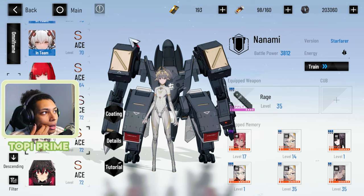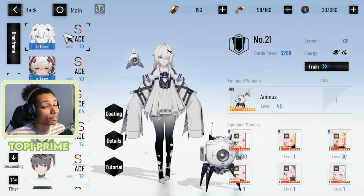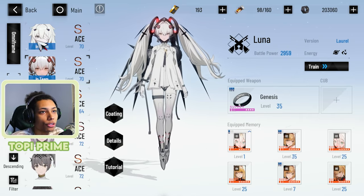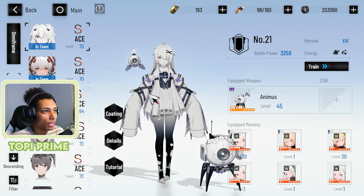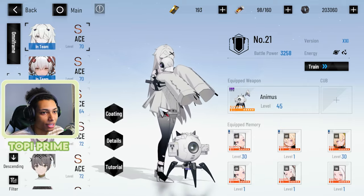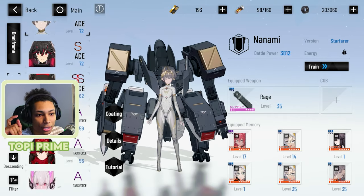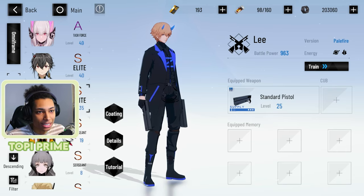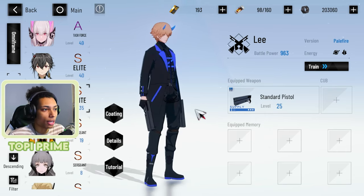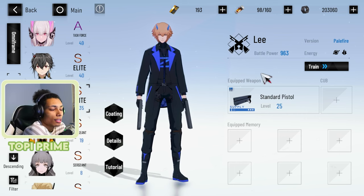So as we can see here we have Nanami, but originally I was thinking about a character for the dark team. We ended up being able to wish for Luna, so our dark team is pretty complete — we have Vera, Luna, and Number 21, which is an amazing unit. For the fire team we have Nanami, and also Lee, who I heard is a good option for fire. He used to be the best but there are other options now, and one great thing about him is that he's an A rank.